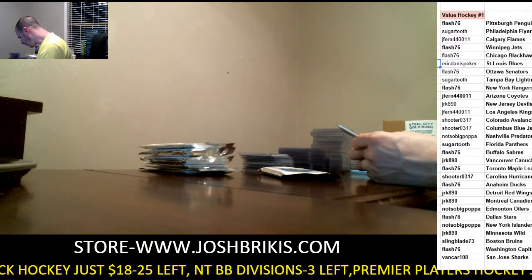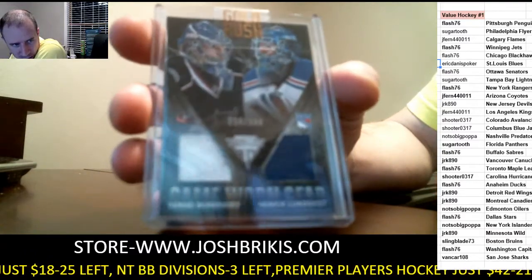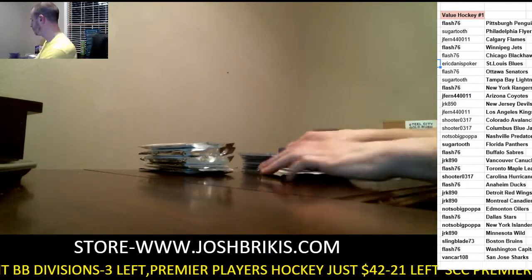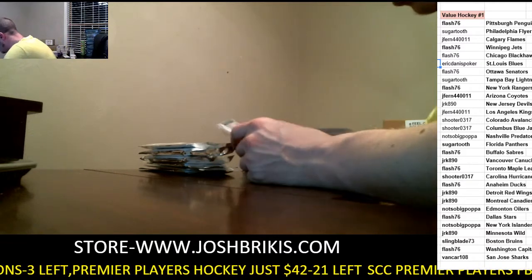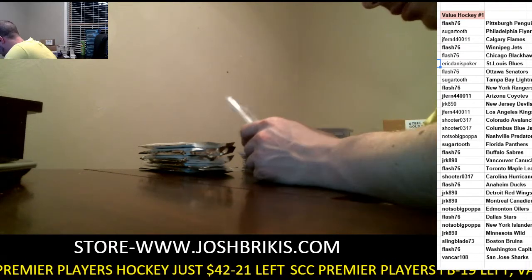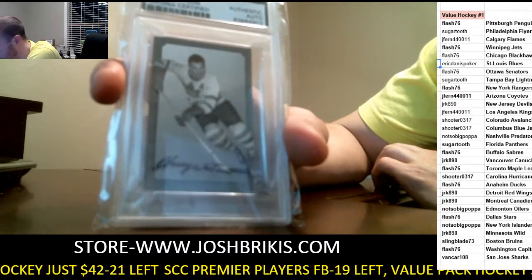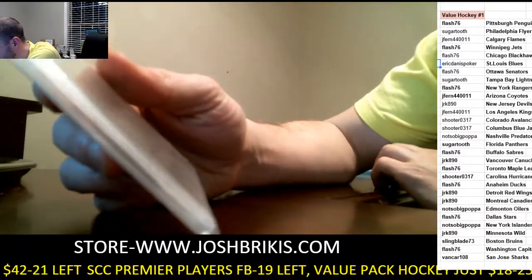Dual jersey — we have a random between the Rangers and the Blue Jackets: Bobrovsky and Lundqvist on the jersey, out of 300. Dual jersey card, Sergei Bobrovsky and Henrik Lundqvist, dual jersey out of 300, random Blue Jackets-Rangers — that is Shooter and Flash I believe. I think this one's on the sales sheet guys, but I don't know what team it goes to. PSA DNA auto, numbered to a thousand — from Pre-Park Autographs, this is Harry Watson. Harry Watson PSA DNA auto, I think that's on the sales sheet. I'll have to look that one up — going majority of career first.